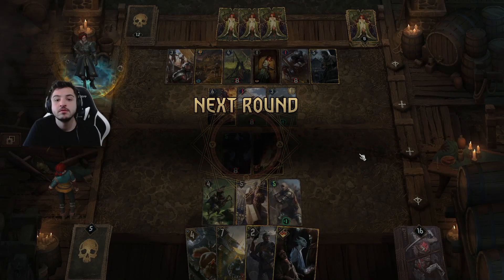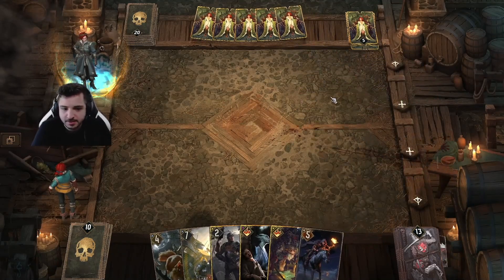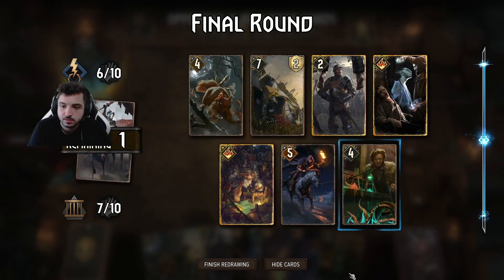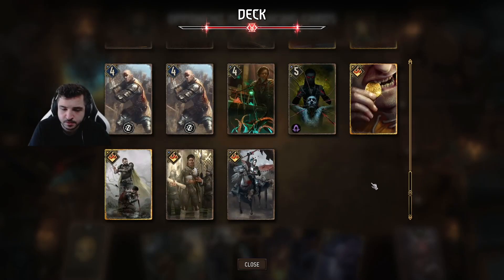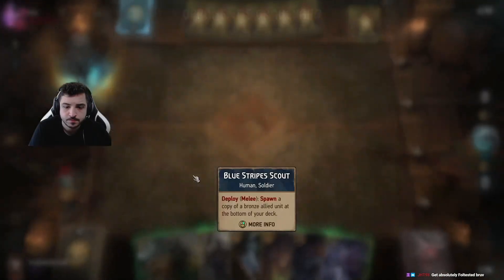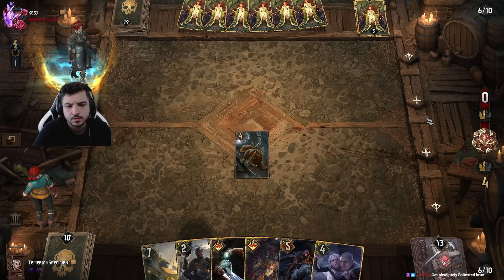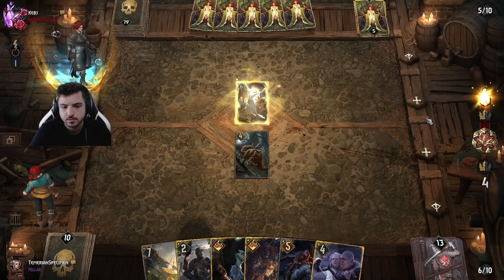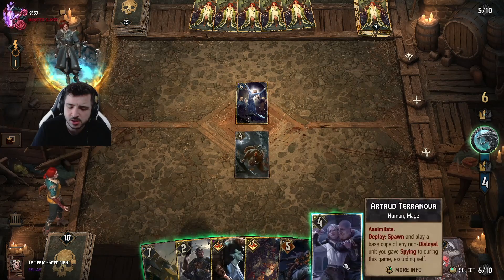Definitely a shame we didn't manage Dead Man's Tongue, but we stole one Commando. Oh, there's the Shoop! Squirrel's still an 8-point card, it's really not bad at all. We didn't find the Mage Assassin there — finding it would have felt really bad. This looks good, this looks good guys. I suppose we do just open with the Squirrel.